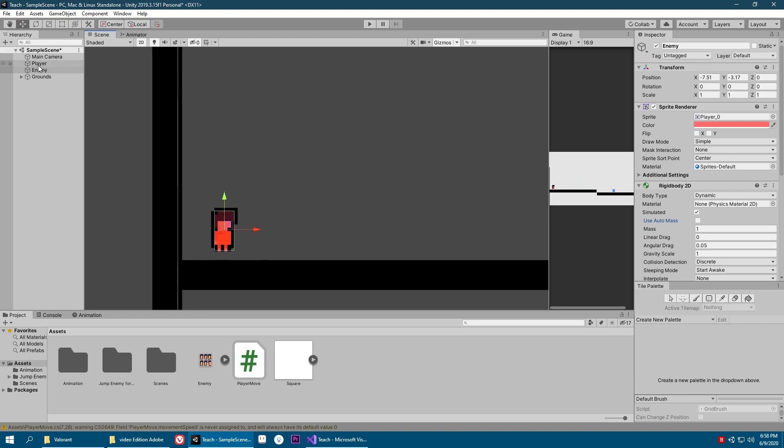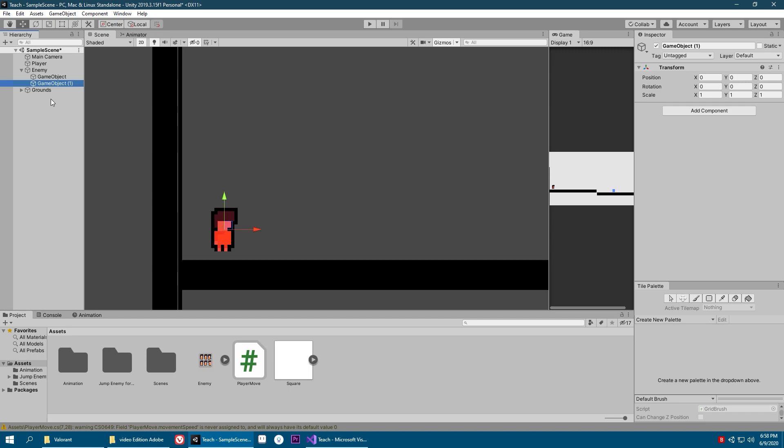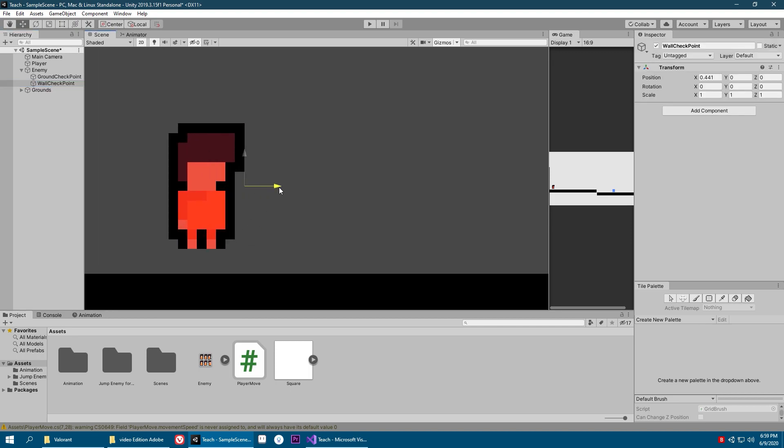To make that we need two empty game objects which will be children of our enemy — one will be called ground checkpoint and the other will be called wall checkpoint. I'm going to put the wall checkpoint right in front of the enemy and the ground checkpoint below and a little bit in front. Both of these should have a gizmo: a green colored gizmo for ground checkpoint and a yellow colored gizmo for wall checkpoint.